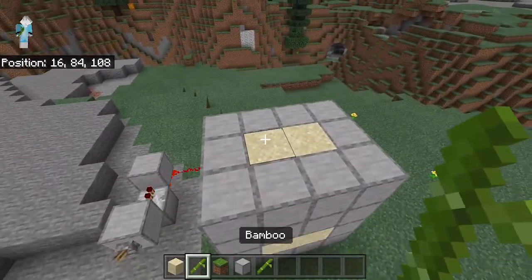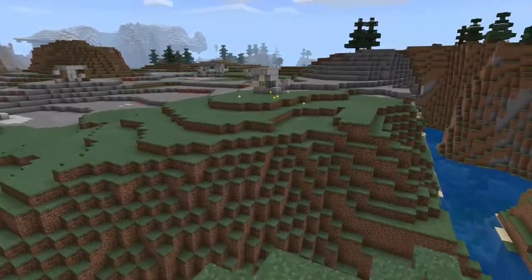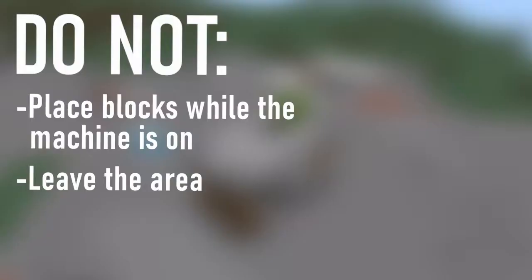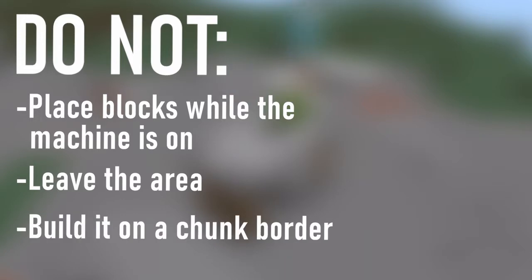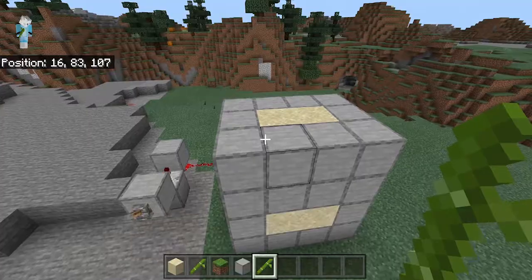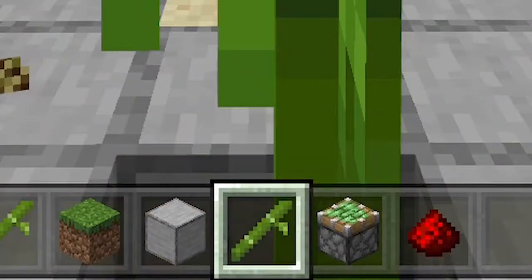One thing to note about these farms is that they are very fragile, and there are three things you cannot do. You cannot place a block on top of the zero-ticked sand while it's being zero-ticked, or else it will collapse — so turn off your machine before you modify it. You also cannot leave the loaded area where the farms are running, or you'll return to find them broken, meaning the sand goes through the pistons. And you cannot build it on a chunk border — I did that without realising and it constantly broke my farm.